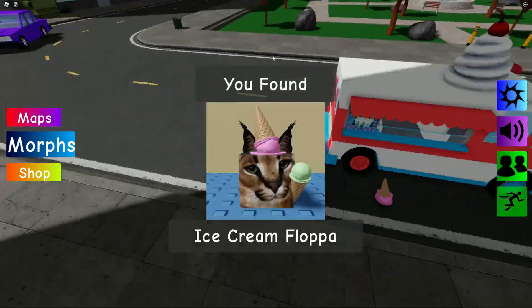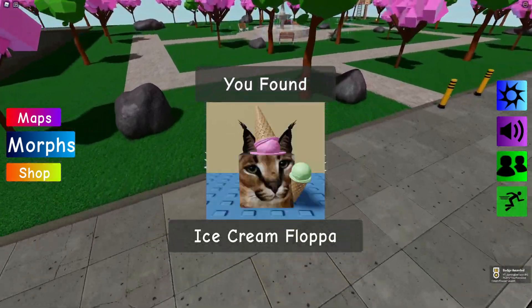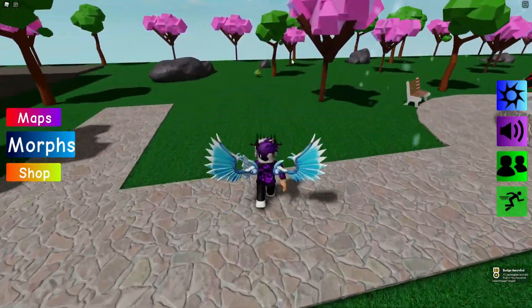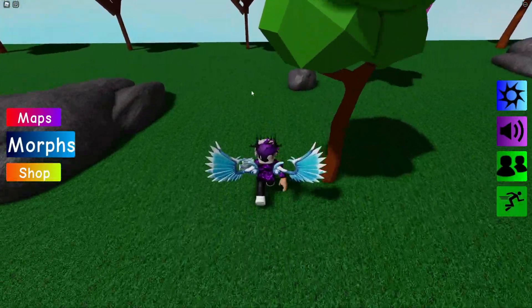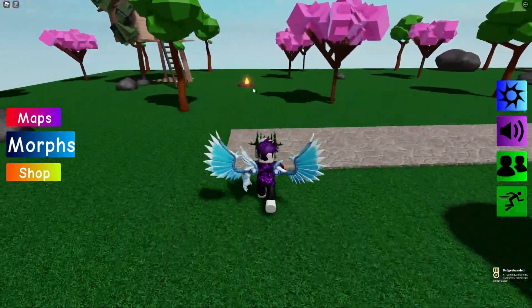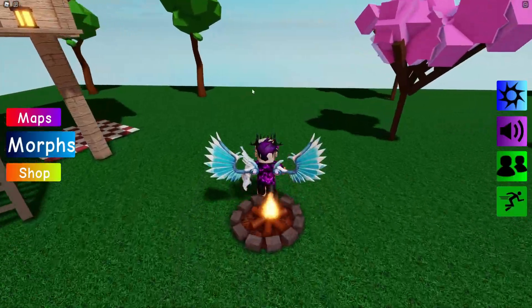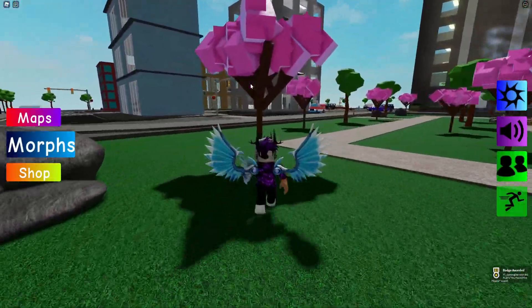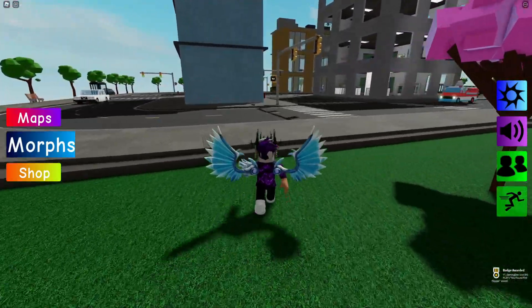After that, follow me — we're going to come all the way around to the ice cream van where there is an Ice Cream Flopper, claim that one. Then if you come all the way over to the park right now, you'll find a mini tree — you can guess what this one's going to be: the Tree Flopper. Then we can also get the Fire Flopper on the campfire.